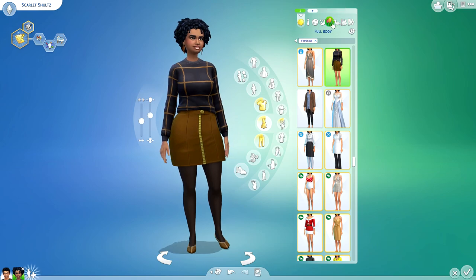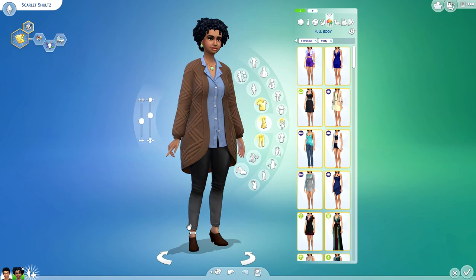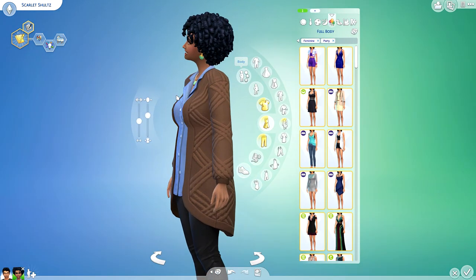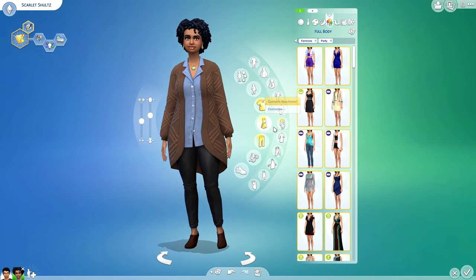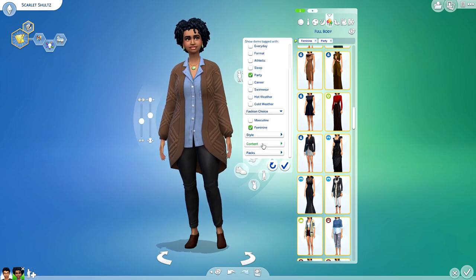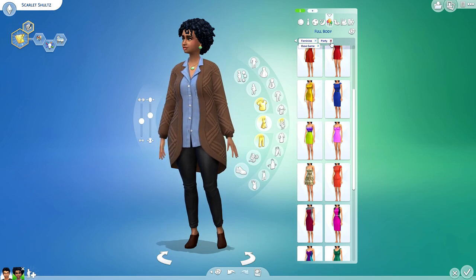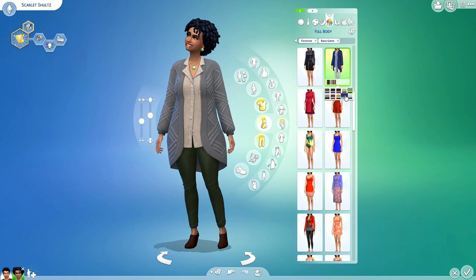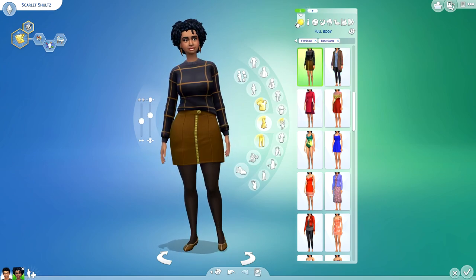Scarlet is also wearing another brand new outfit — it has a cardigan with a little button-up underneath, and almost looks like she's wearing pleather jegging or slouchy jeans. I paired them with some base game booties as well as a jewelry set we got in a December holiday update. If you're having a hard time filtering things, filtering through base game will definitely make things easier. This outfit is in the full body category, and it comes in a bunch of different color options which I absolutely approve of.